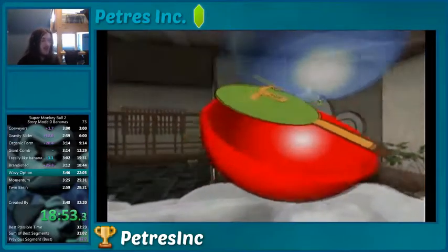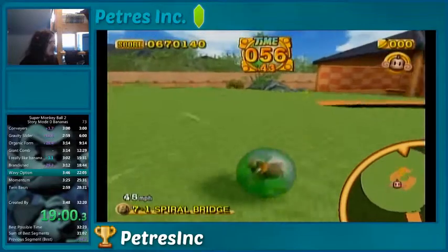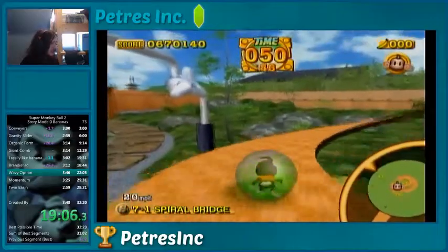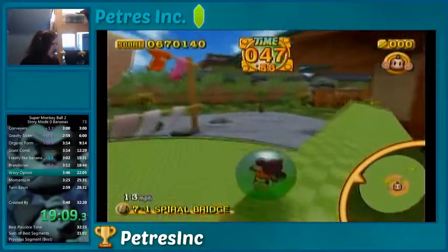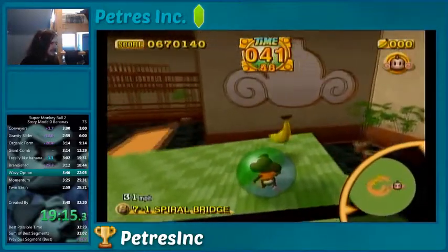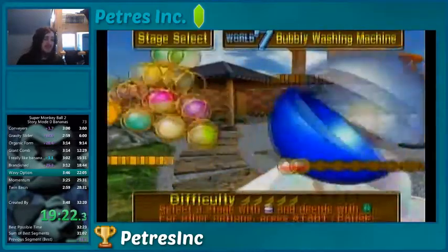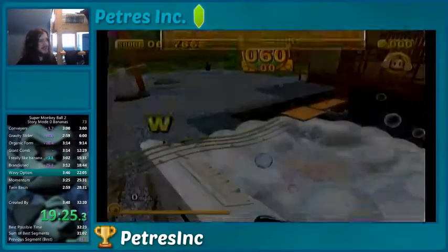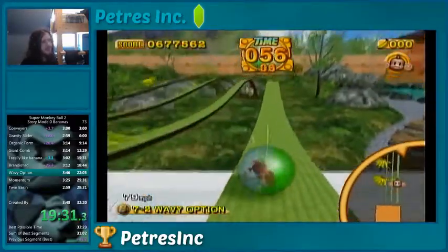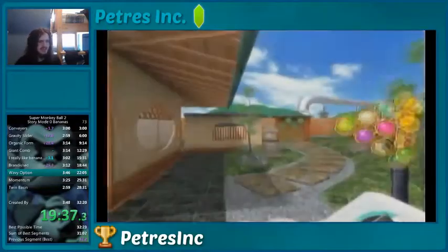Now I'll be entering the hardest zero banana world! Every single stage in this world pretty much has bananas that are in the way. Like this stage — allow me to dodge some bananas. Frick off! Sorry for swearing. There are actually four different bananas in that stage that are kind of directly in the way. This stage, we would normally take a thinner path for speed, but there's bananas on every path and they're impossible to avoid except for this one, so I'm gonna go this way instead — a little bit slower, because I have to take that tight turn at the end.